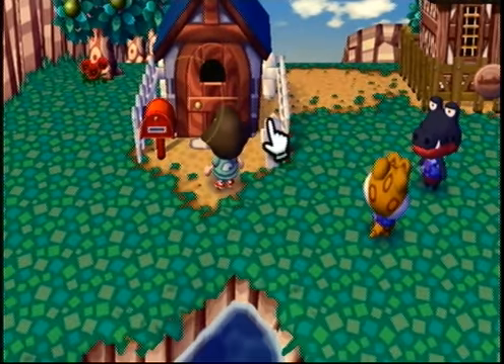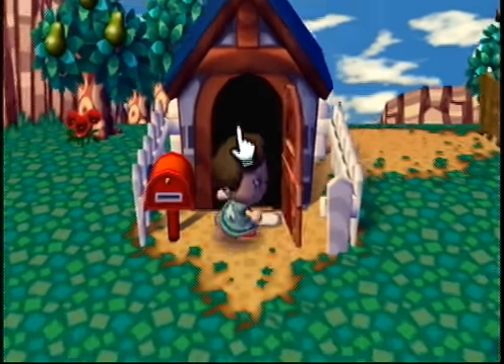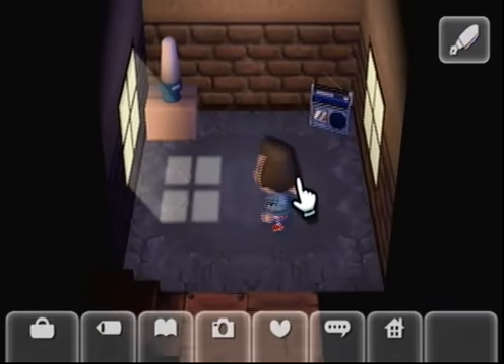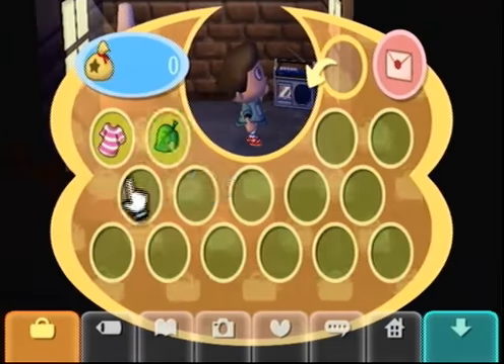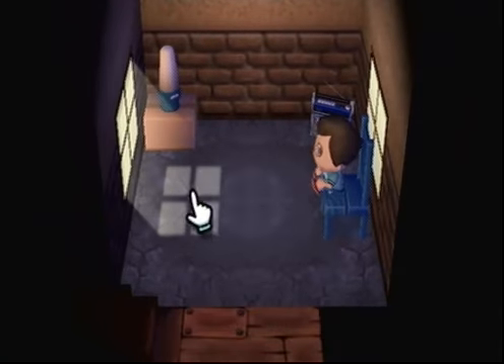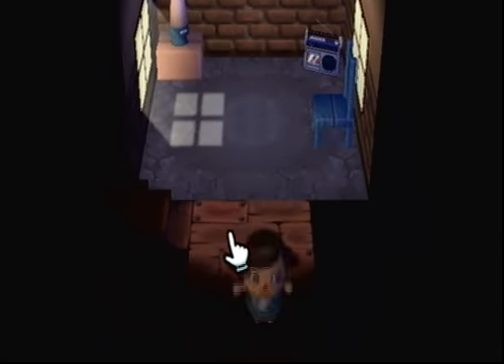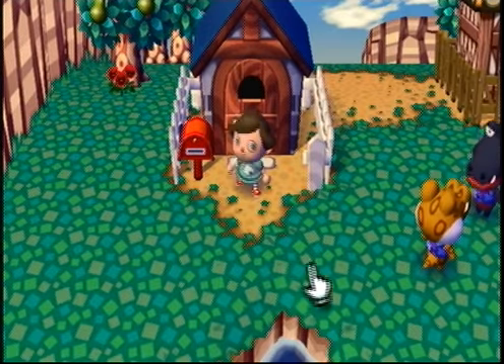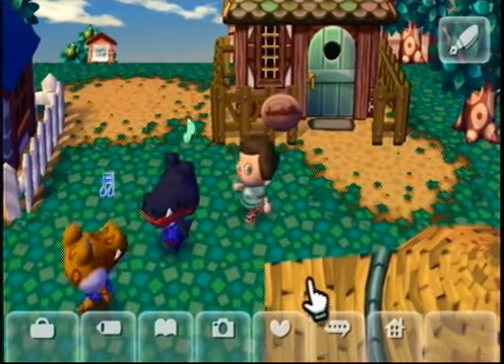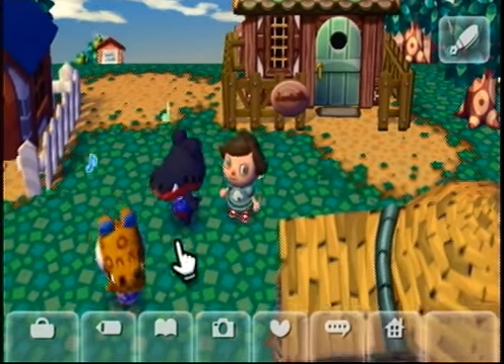Let's go put that chair down in our house. It's mostly just to get it out of our inventory. Perfect — and you can sit on the furniture. Awesome. Thank you, Dell — you are awesome. These two are just always conversing with each other, but they're so cute.